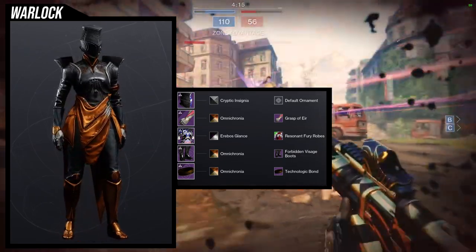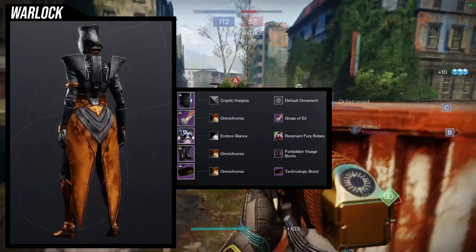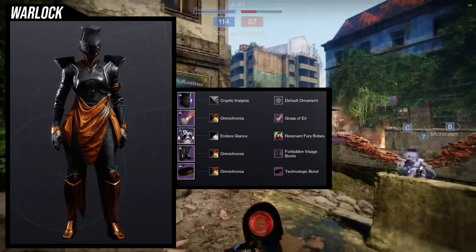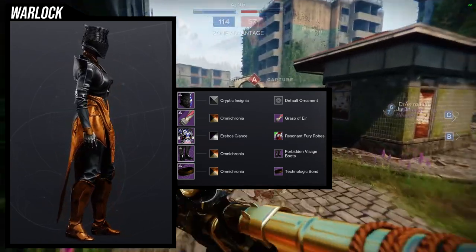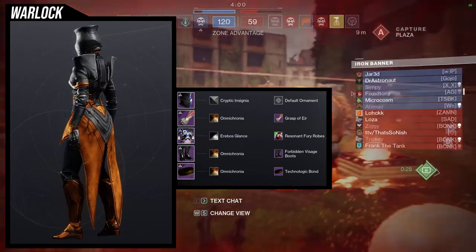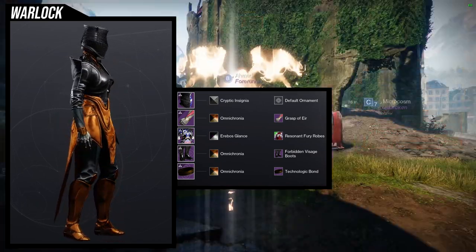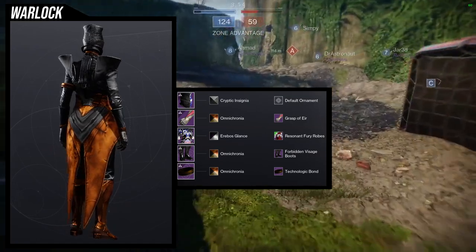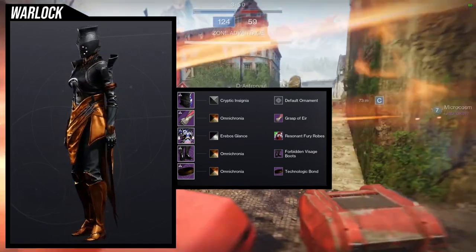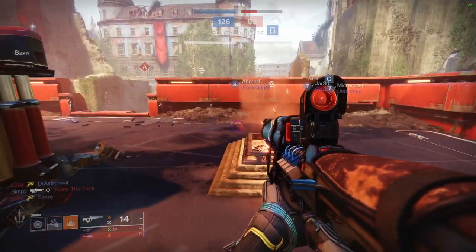For the shader situation: Cryptic Insignia on the helmet makes it completely black and looks really cool. For the robes we're using Oracle's Glance, which has almost the same orange color as the Omnicronia plate armor — so you could mix and match Omnicronia with Oracle's Glance since they'll have nearly the same color.